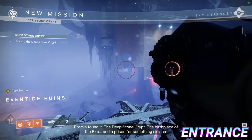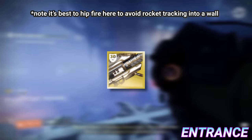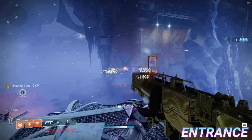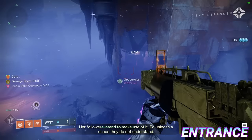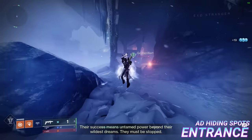In order to open the door to the desolation section, all ads must be killed. Loading in with a rocket launcher like Gjallarhorn is a good choice, but this isn't too important. What is important however is knowing where particular ads hide, since they tend to spread out a lot once players get close enough. The hiding spots can be seen on screen now.